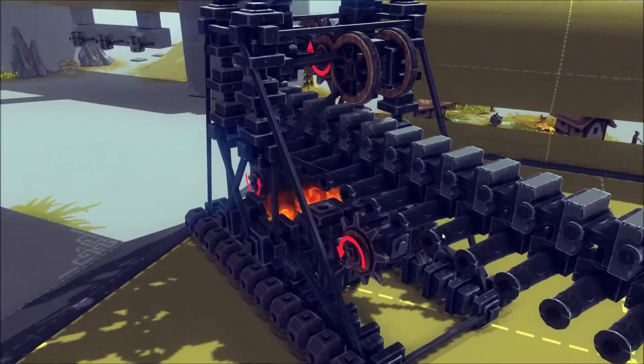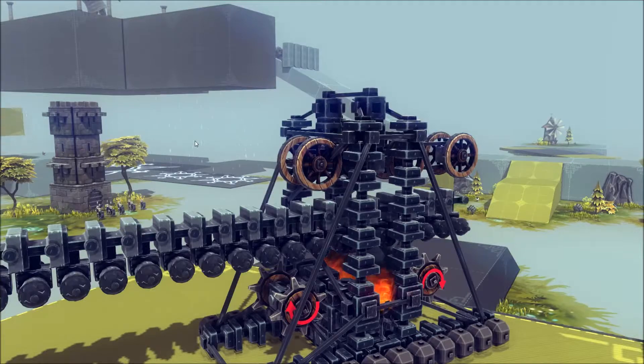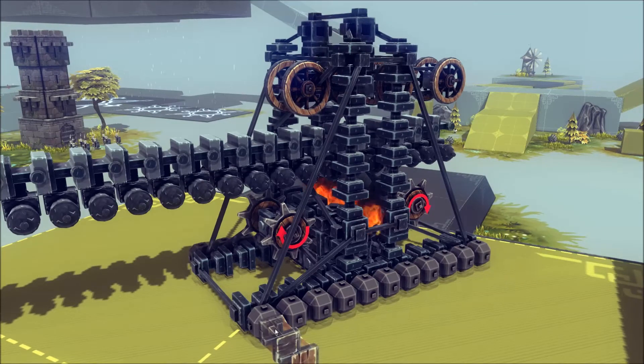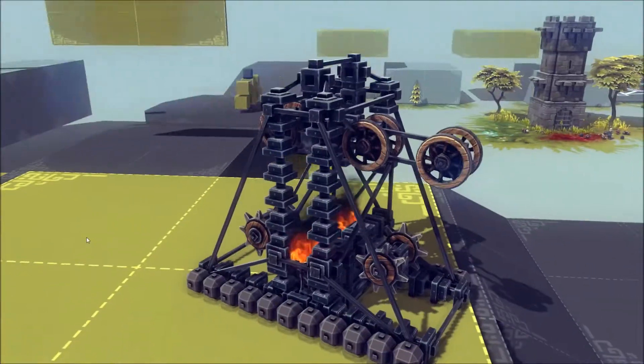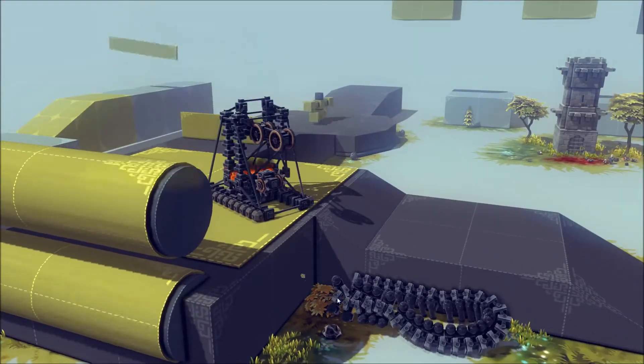It's all iron construction so it doesn't set on fire, except for the wheels, which I wish I had a better option for but I don't. I might not make a ton of improvements to this myself. These ballasts are just here to add some extra weight and stability — they didn't actually help that much; I could probably get rid of them. There are a couple of things I've thought about and tested but nothing's really panned out.